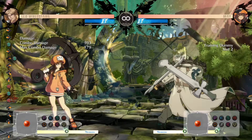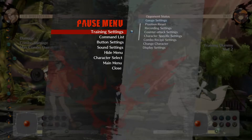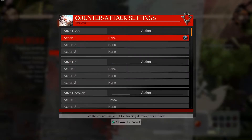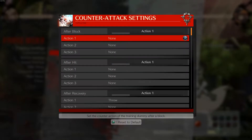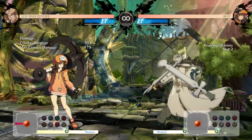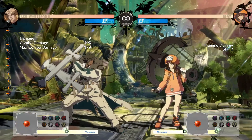In order to set this up and see what's actually real, you can easily go into the training settings. You can set the counter-attack settings and set your dummy to act after block, after hit, or after recovery — which is when they're getting up off the ground. You can set the action that they will do. There are three different actions you can set and you can set it to cycle through them randomly. This is just an example of learning your character, their strengths, and what's real.